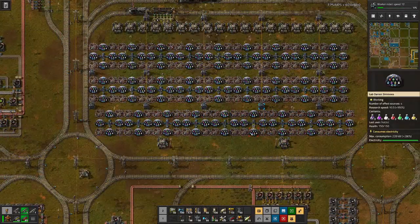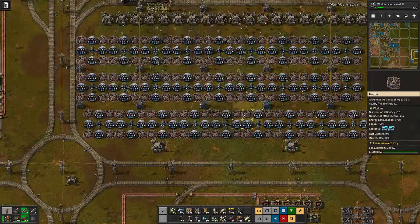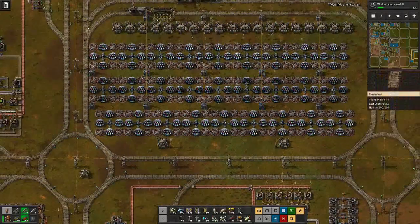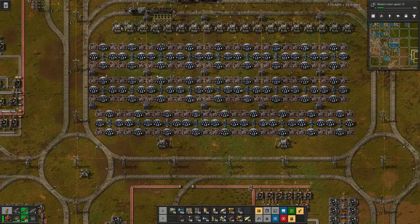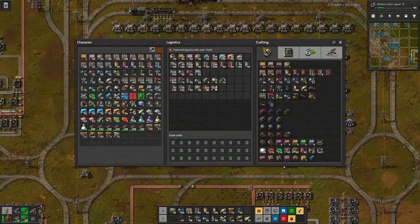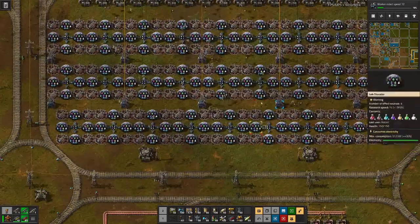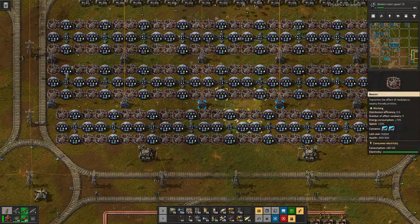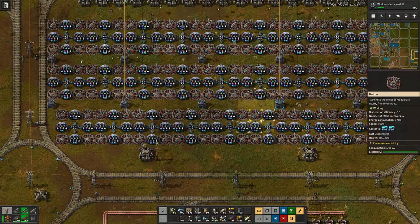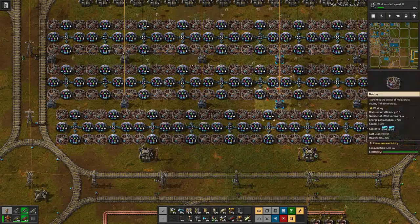The robots are flying, delivering science packs, and we can see at least at the moment all our science labs are producing. I think save one — all got reused. So we have basically the same amount, but of course we are now researching much faster.